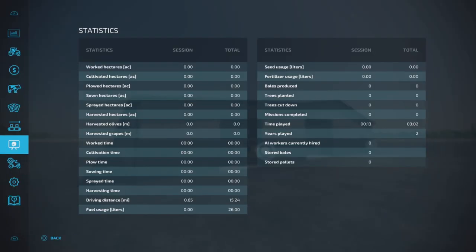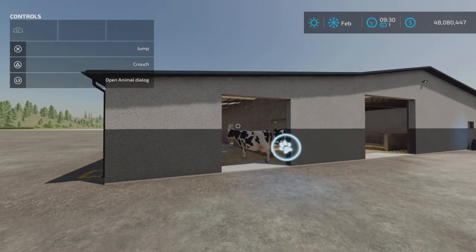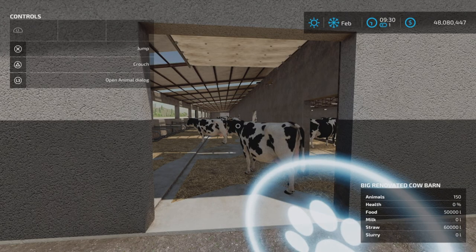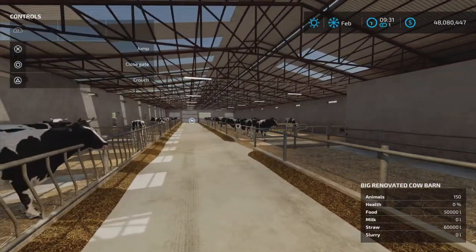Capacity: 60,000 liters of straw and 50,000 liters of food — sounds a tad low, but we'll find out. The animal dialogue trigger is here. As you can see, I have 150 cows inside. They are wandering about the innards of the cow barn.